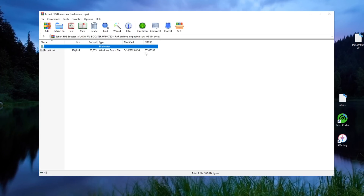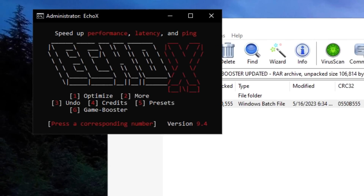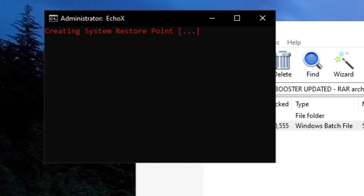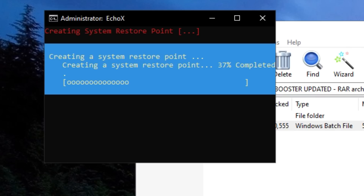Open up the file with WinRAR and over here you will see EchoX. There are a bunch of options on the top — press one, which will be 'Optimize.' Here is the credit for the booster; make sure to show some love. I did not create this booster but I do use it for myself and it's really helpful. It will also automatically create a restore point for you so you don't need to do that.